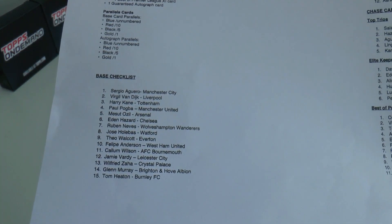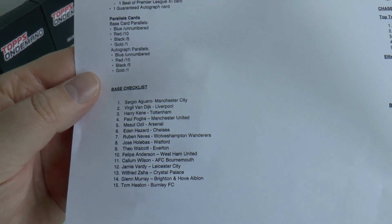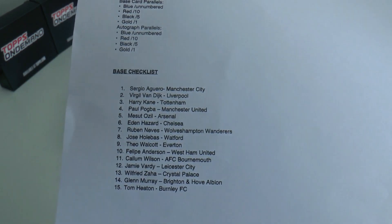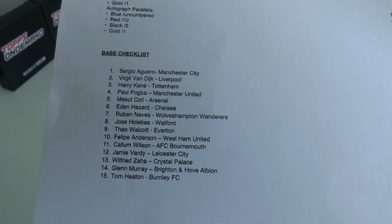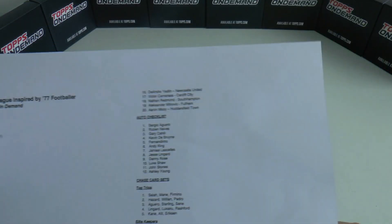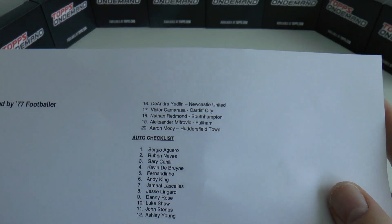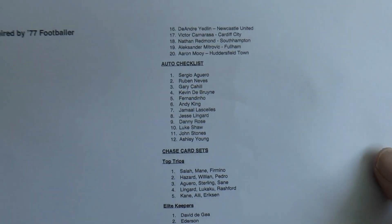Here's the base card checklist - all the decent players in the Premier League from different clubs: Sergio Aguero, Man City; Virgil van Dijk; Harry Kane; Pogba; Ozil; Hazard; Neves; Holibas; Walcott; Felipe Anderson; Wilson; Jamie Vardy; Zaha; Glenn Murray; Tom Heaton; DeAndre Yedlin; Kamarasa; Nathan Redmond; Mitrovic and Aaron Mooy of Huddersfield making up those 20.